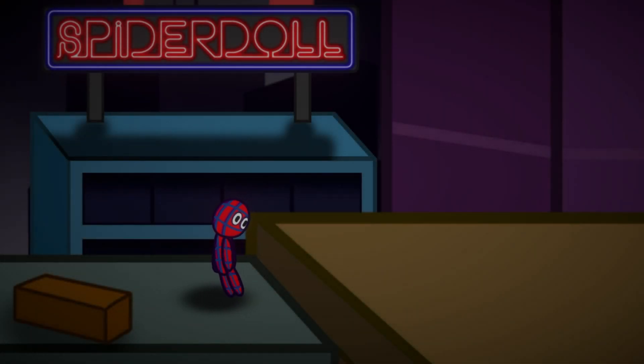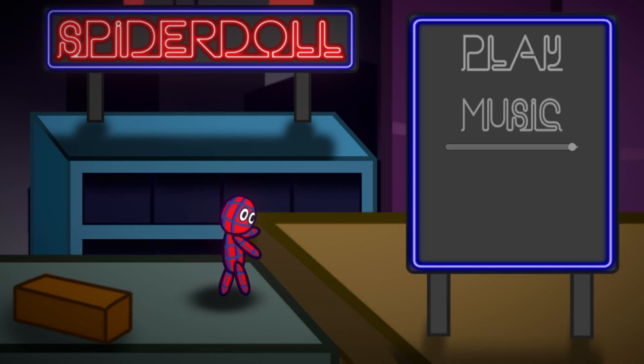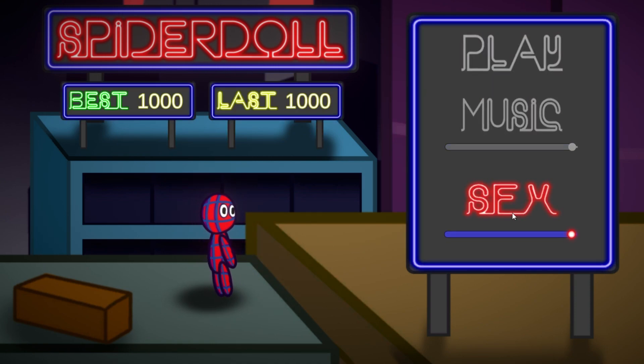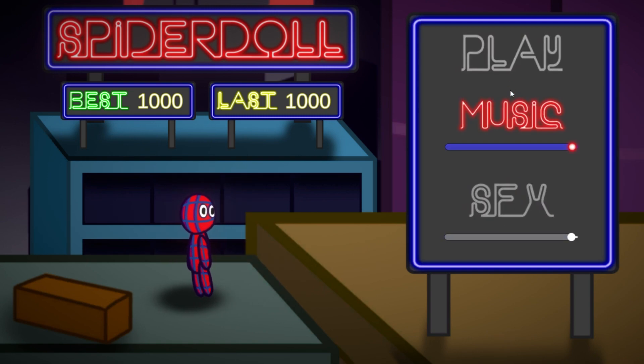Every game needs a menu, so I created this scene with Spidey doing his morning workout routine. Let's just add a play button, a music slider, a sound effect slider, and a scoreboard. For these sliders to work, I just have to create some music and sound effects. And we all know how competent I am in making music. Right?